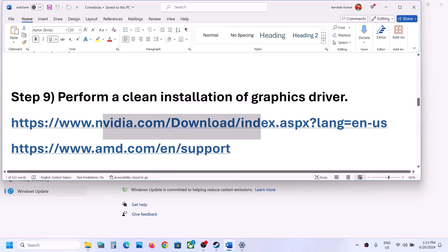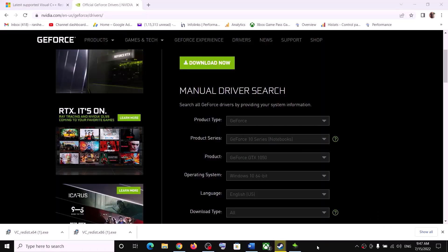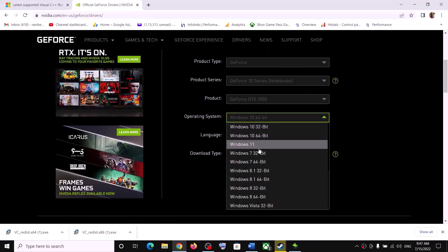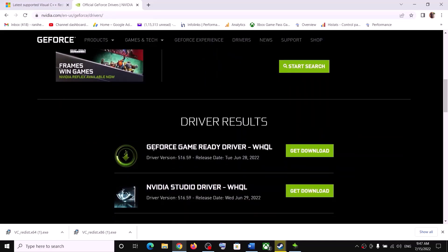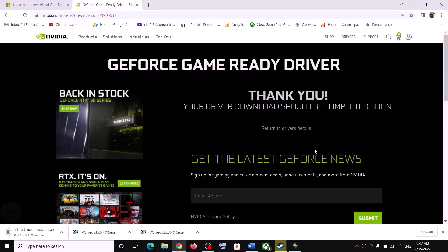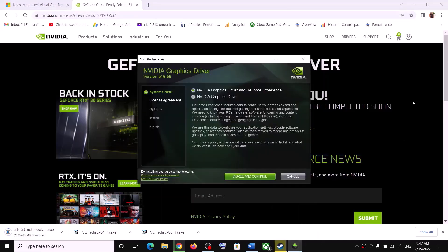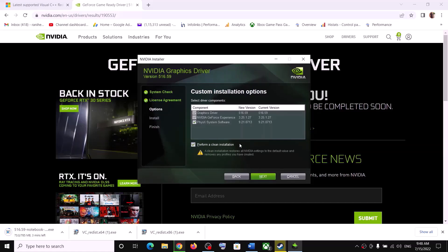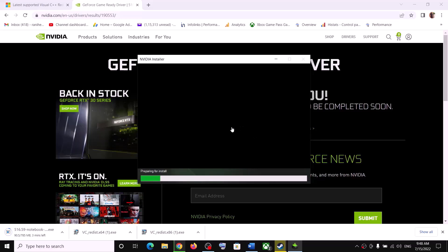The next step is to perform a clean installation of the graphics driver. If you have an NVIDIA card, go to the NVIDIA website; if AMD, go to the AMD website. On the NVIDIA website, select your graphics card and operating system, then download the latest GeForce Game Ready Driver. Run the EXE, click Agree and Continue, select Custom, click Next, check Perform a Clean Installation, then click Next and let the installation complete.